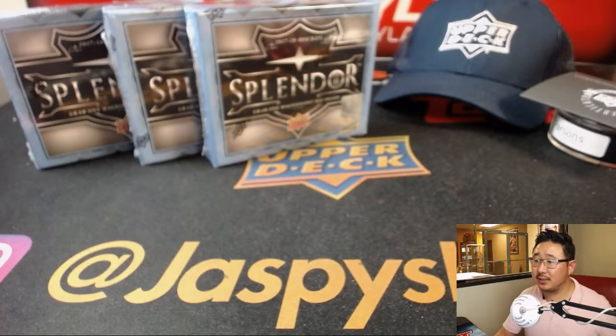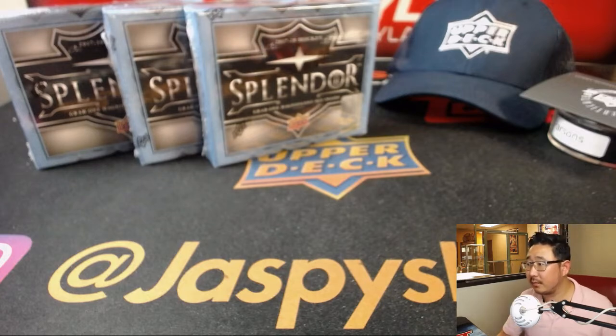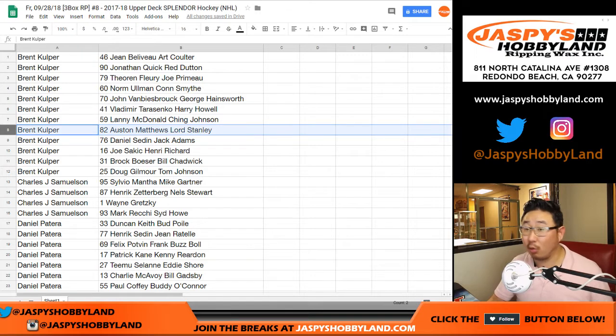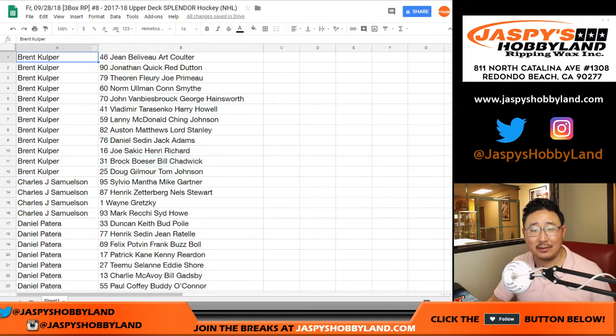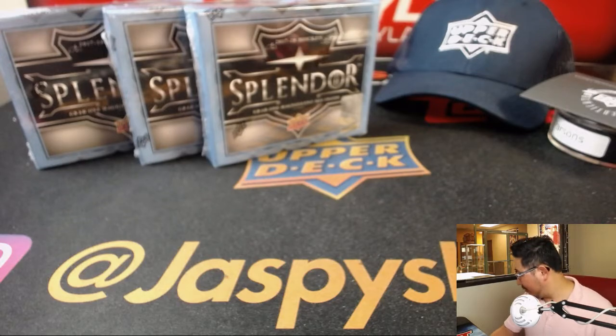All right, looks like no trades. Trade window closed. Brent, you've never heard of these names? Surely you've got to know Vladimir Tarasenko, maybe Auston Matthews. Lord Stanley — oh, I think Lord Stanley's been pulled already. What about Joe Sakic? Brock Boeser. Brent's like, I don't know these guys — I'm going to go for the hat.